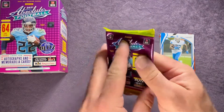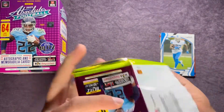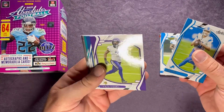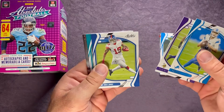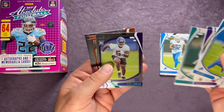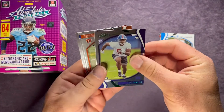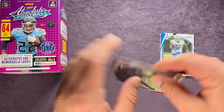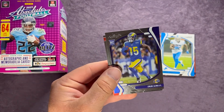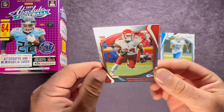All right, last pack, and then we will see what that numbered card is. Jared Cook, followed up by a Patrick Peterson, Kenny Golladay, Davante Parker, and there's another green — Aziz Ojulari on the green parallel. Joseph Ossai, Tutu Atwell, and Cornell Powell.